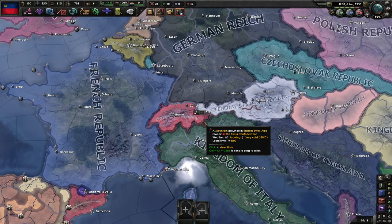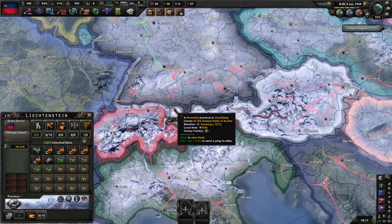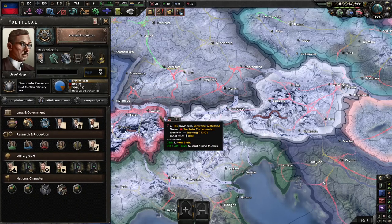Welcome to Hearts of Iron 4. I'm Aes8 playing the Road 56 mod as Liechtenstein — yes, this is in the mod. I'm basically continuing this because I think it's funny to see what these little micronations can do.